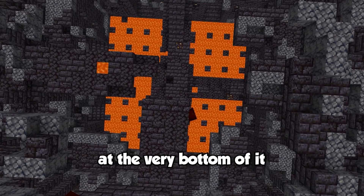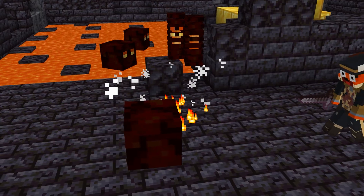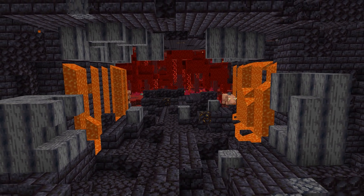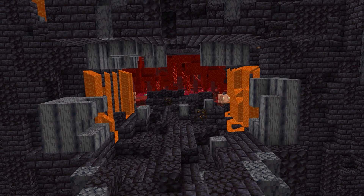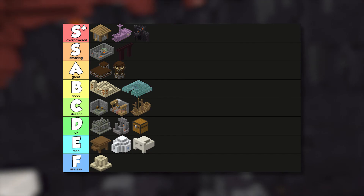Back in the treasure room remnant, at the very bottom lies a magma cube spawner, exclusive to this bastion. You can camp at the spawner to kill magma cubes for their magma cream, allowing you to make as many fire resistance potions as your heart desires. There's no doubt that bastion remnants are one of the most overpowered structures in the game, and they deservedly join the village and end city in the S+ tier.